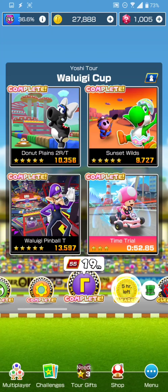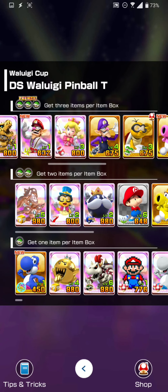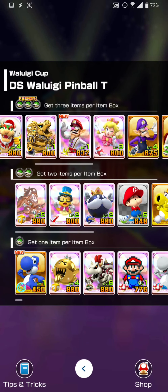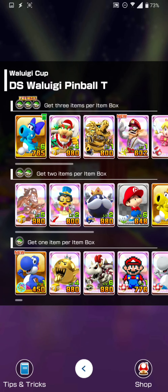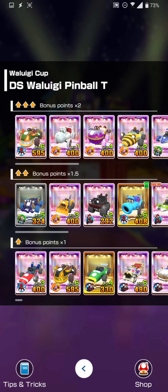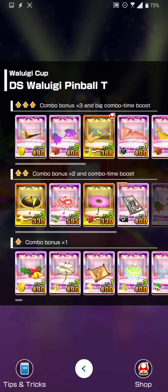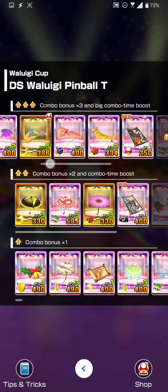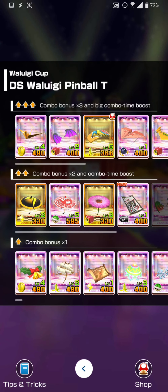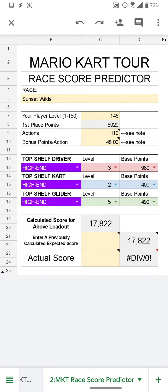Now let's come back to this one — this is going to be the heavy hitter. This is the course everyone's going to be getting lots of points on. I have Birdo Light Blue here at level 6 and 765 base points. Got a level 6 high-end cart that's double uncapped, and then a level 4 glider that's single uncapped. We'll start out with these and see how many points we think we can get.